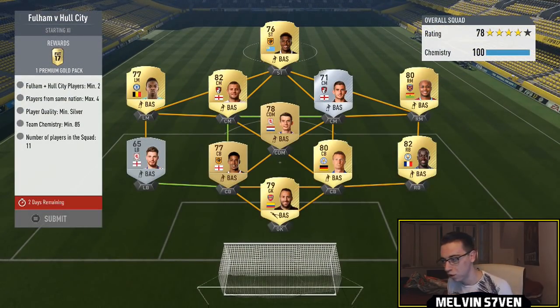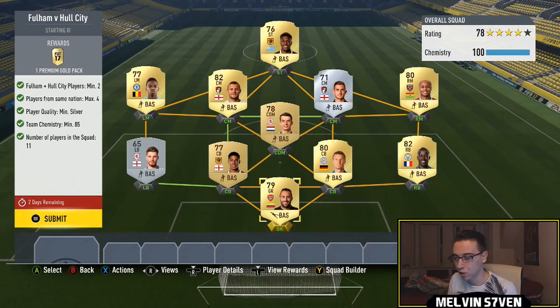Next one is Fulham versus Hull. I've just gone full Premier League — you don't even have to do anything with Fulham specifically. You could go Championship because you can use Silver players, but I'm just using players in my club, and a lot of them are untradeable so this is really cheap for me. You can get it cheaper using Silver cards. I've got Hernandez and Davies as the Hull players, and then just a Premier League team. We get a Premium Gold Pack for that.